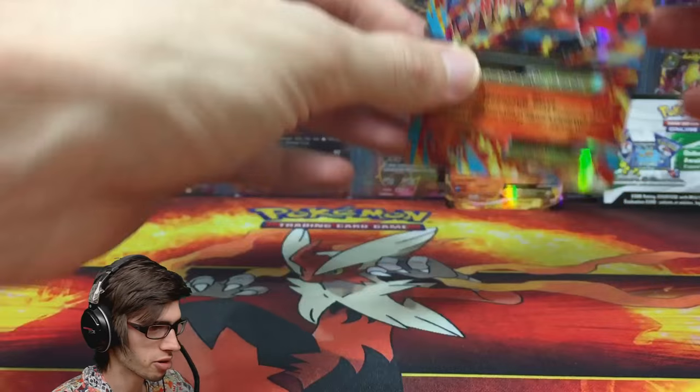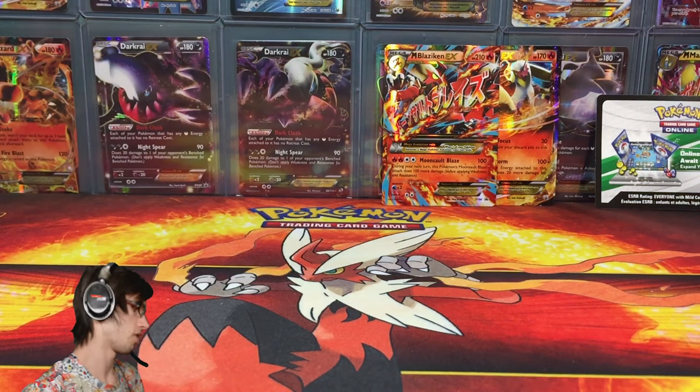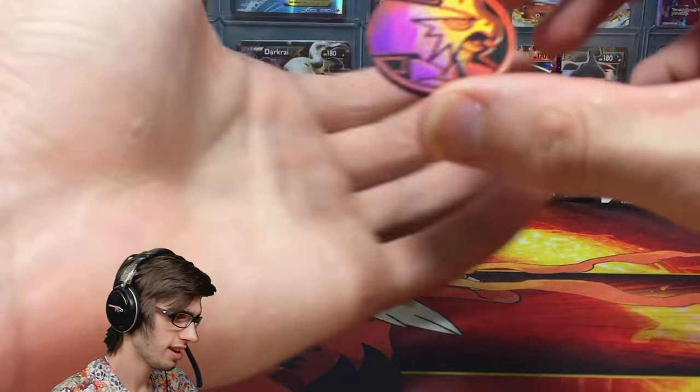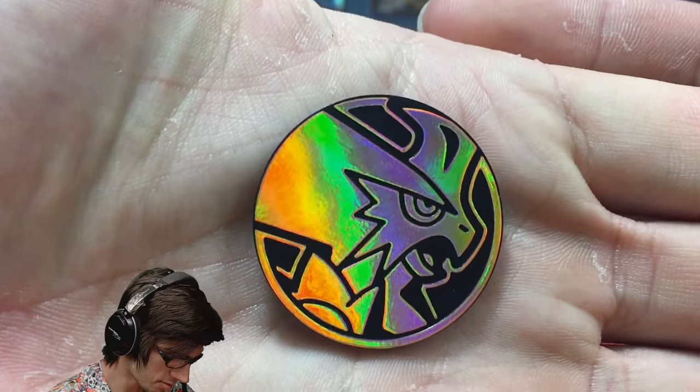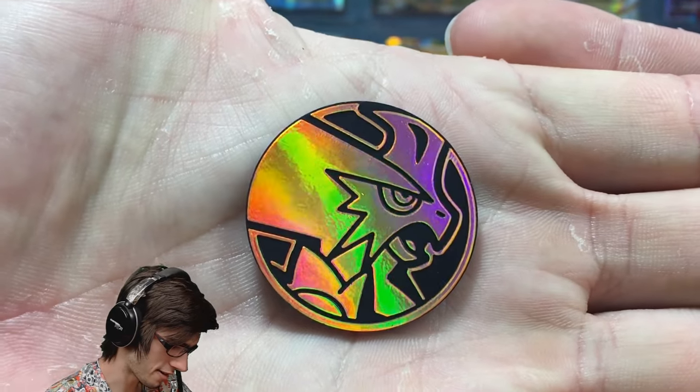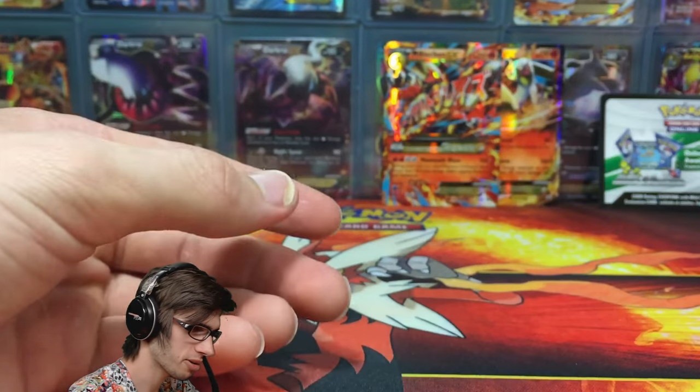We've got Mega Blaziken EX with 210 HP and Moonsault Blaze — pretty cool promos. Definitely one of the favourites of the Hoenn Trio starters. We got the awesome-looking pin — plain and simple but very effective. I'll probably use that one at my next pre-release.